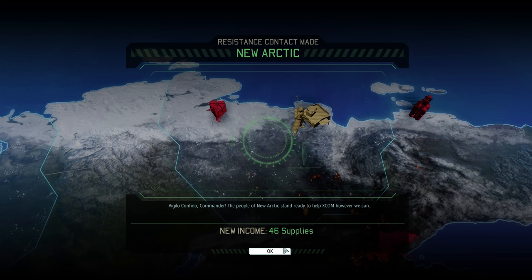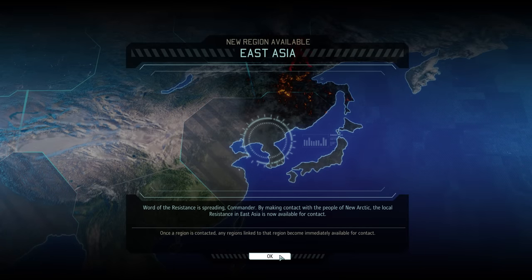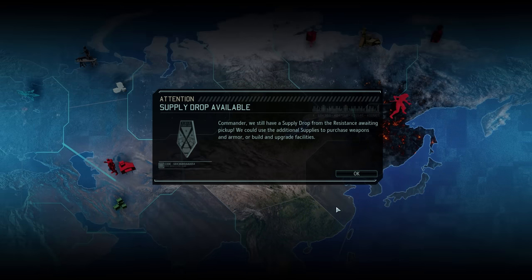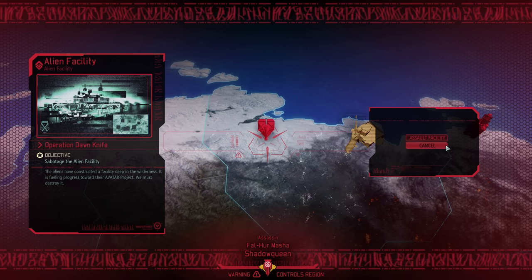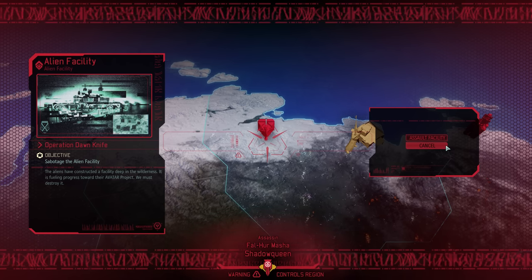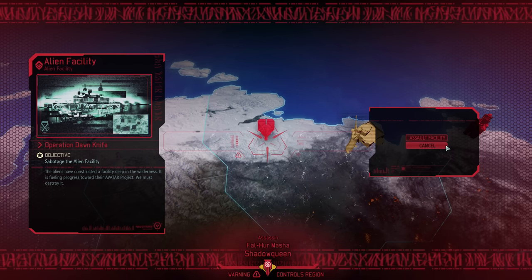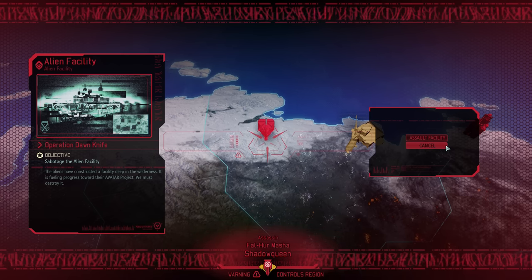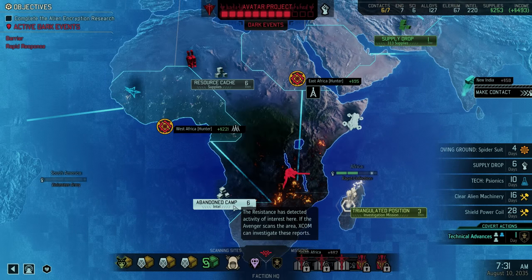And with that we now have 6 out of a currently possible 7 regions under our control. The new arctic, however, is only the second of the 4 Asian continents we have made contact with. East Asia would be number 3, but we are not after that just yet. Instead, what's more interesting is that we now have access to another alien facility to raid. We're not going to do that just yet — instead we'll keep it in our back pocket, just in case the avatar project continues to rise too quickly. We now have an easy way of erasing 1 bar of progress. So up next it's scanning time, and I think we'll go after the intel here — after all, making contact did not come free.